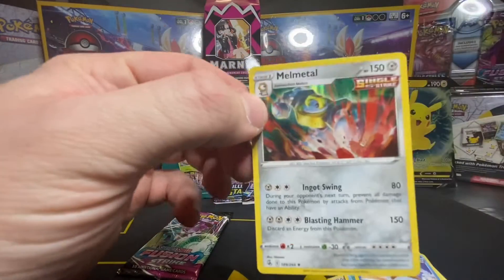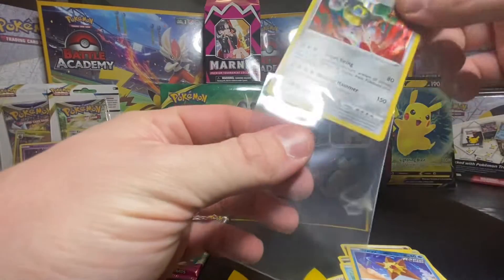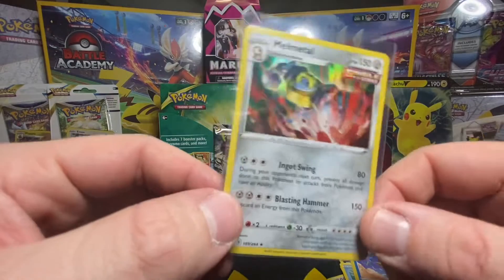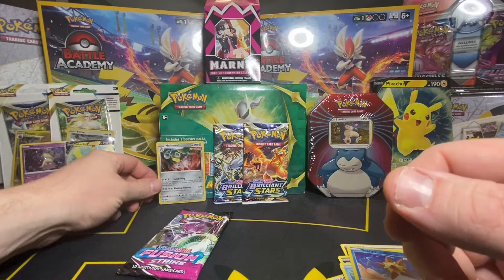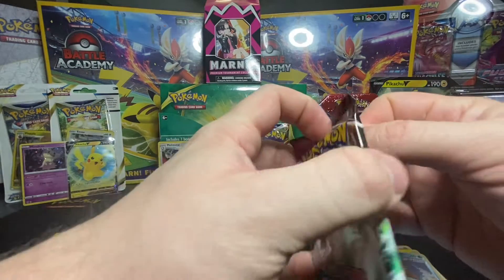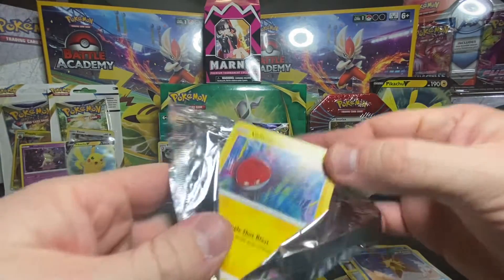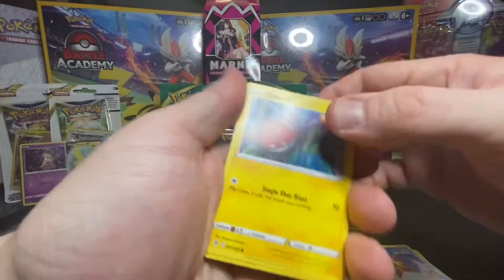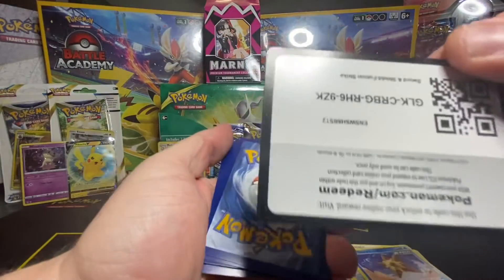Oh no — metal. And it's a holo, look at that, it looks so good. I remember when I got the shiny one in Pokémon GO, that was a great day. It was off the first trade from Pokémon Let's Go Eevee — the first one — and ever since then I wasn't able to get it. Then I got like tons of them.